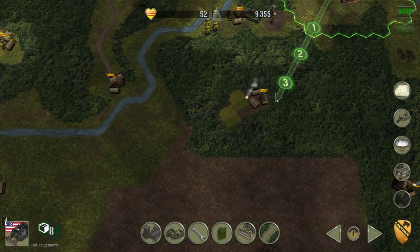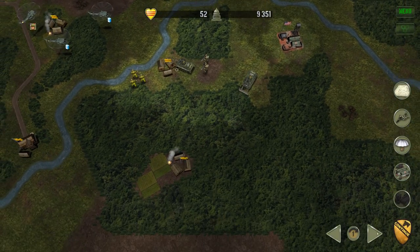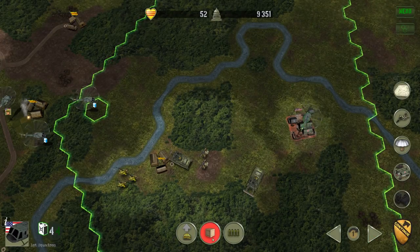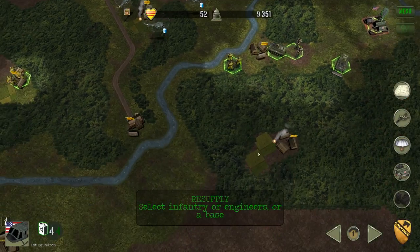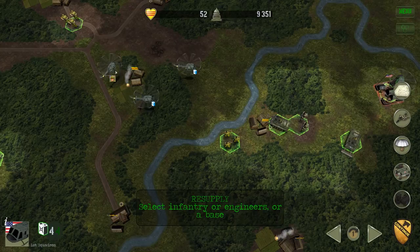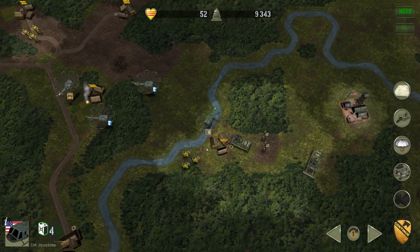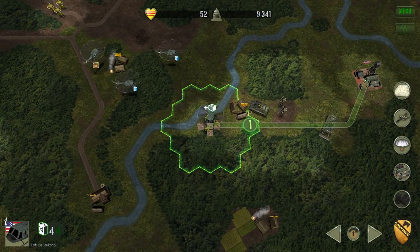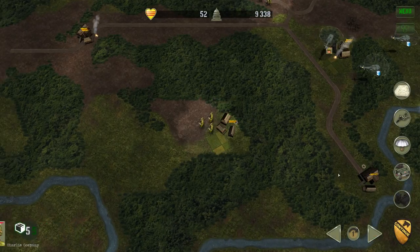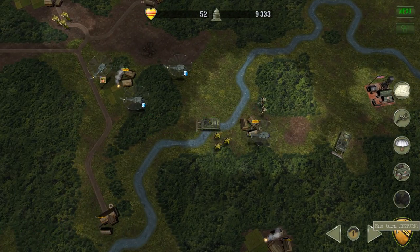Get another engineer unit, and I'm going to send this engineer unit straight down here to start clearing a landing zone — I think we're going to need it. I'll use this unit to carry supplies to whoever needs it most. This is one of the key elements of the game: keeping your troops supplied, keeping your choppers fueled. Eventually we're going to have to worry about anti-air units the enemy has, and eventually the enemy does get armor — I don't believe they ever get artillery though.